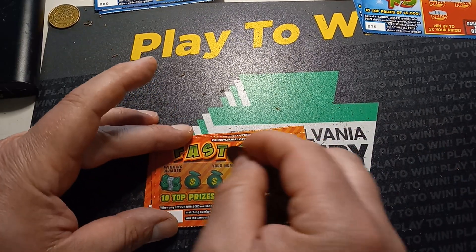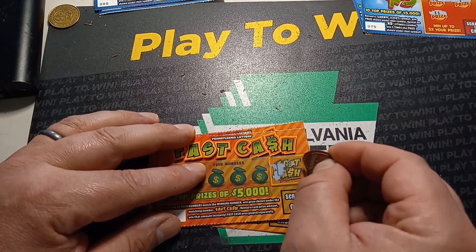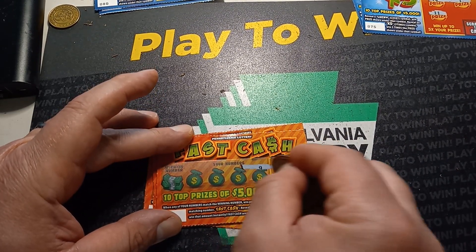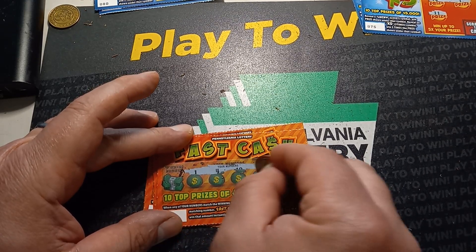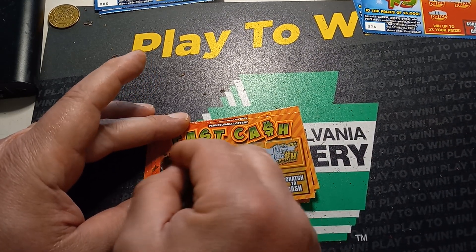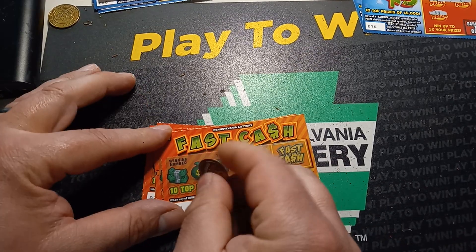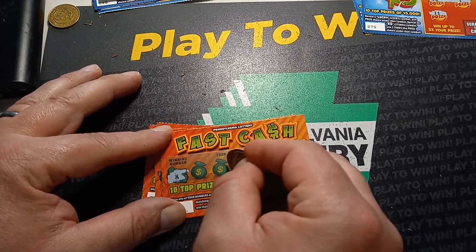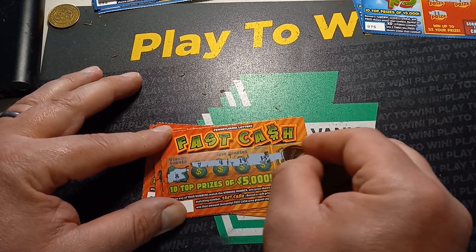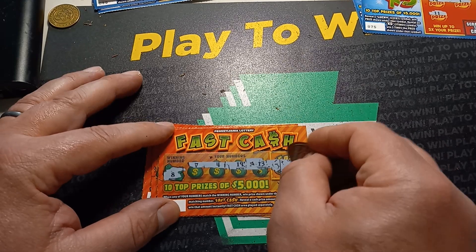Now on to our Fast Cash. So if we see... that's not a winner so far, but we could have a number match here. What's our 16? Nope, that one's a loser. And that one's a loser too.